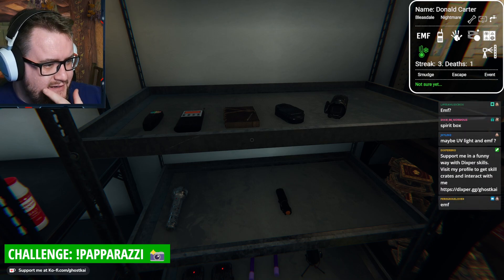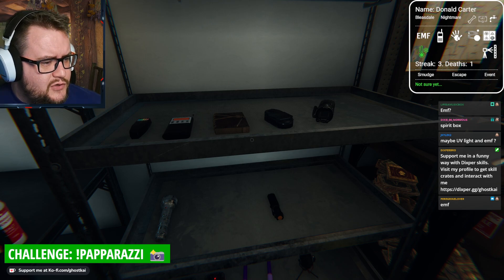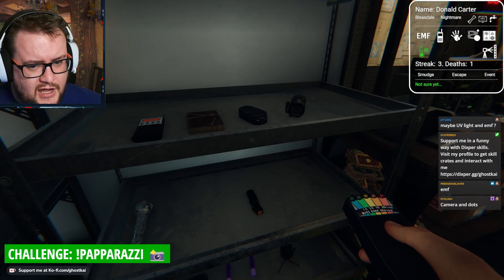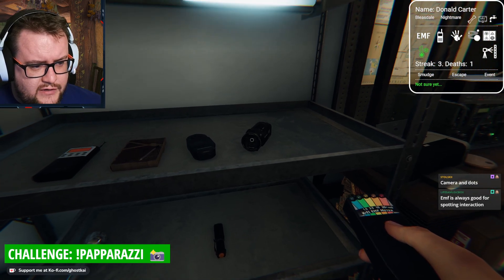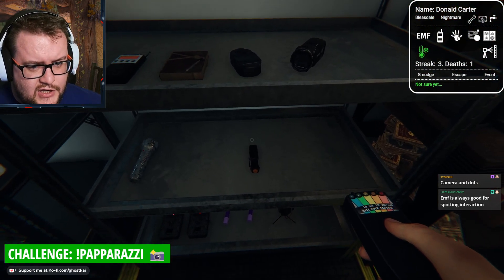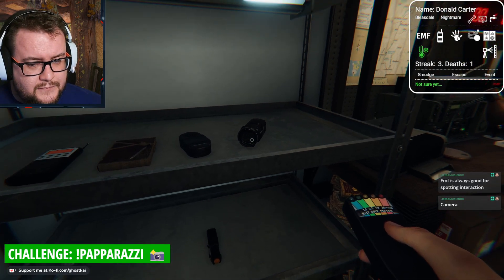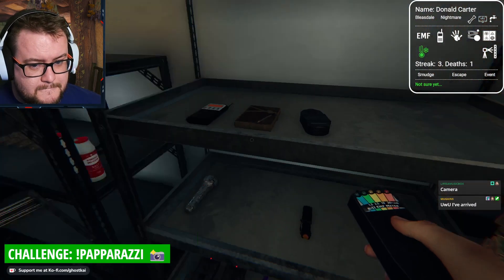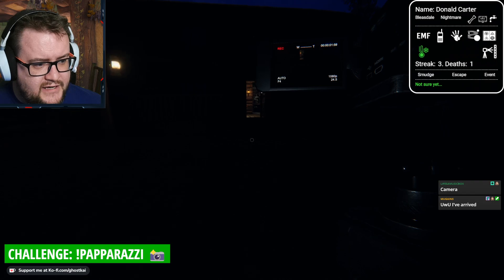Yeah, I got these last month, I think. EMF, spirit box, UV light - EMF, EMF. Yeah, I think EMF's a no-brainer because it helps us take pictures. The question is, do we take the video camera? Because the thing about this is there's a few doorways where the freezing is. So as soon as it touches a door or taps a window, I can take a picture. And if it's fingerprints, it will tell us on the camera roll. So maybe we take video camera - video camera's always useful.